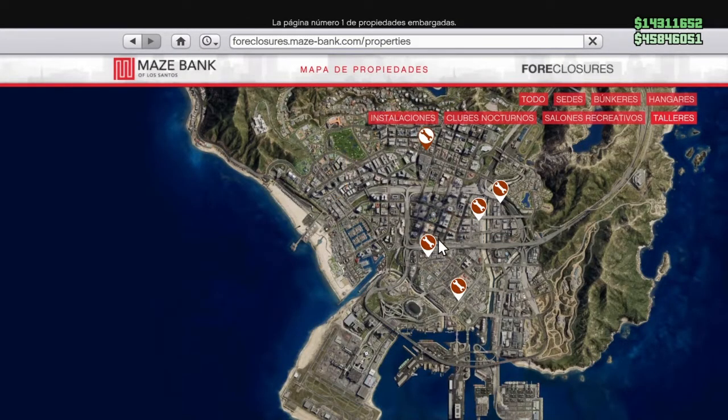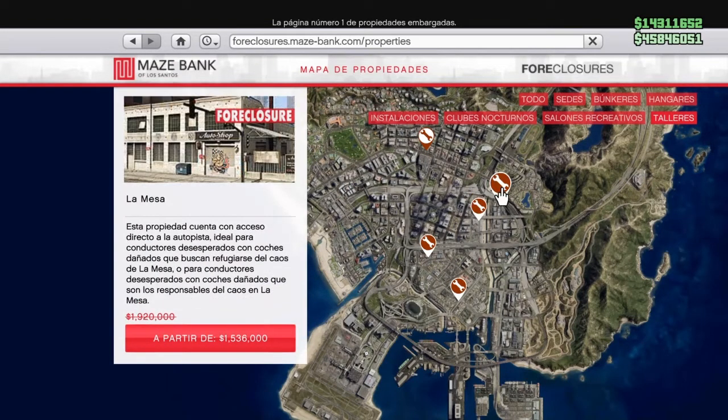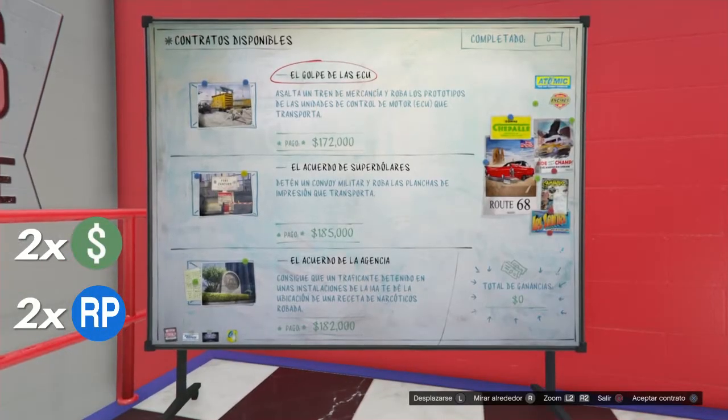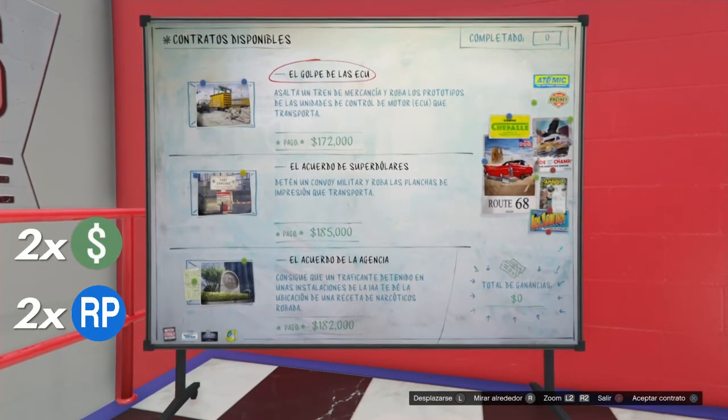Esta semana en propiedades vas a tener todos los nuevos talleres en descuento. Y ojo: a 2x RP y dinero las misiones de estas propiedades.